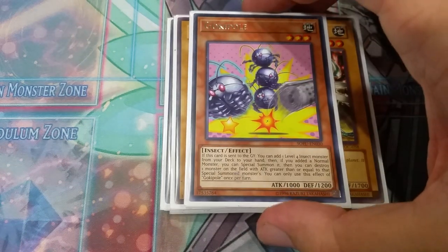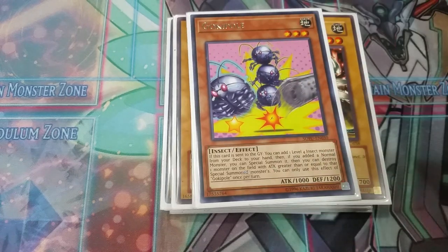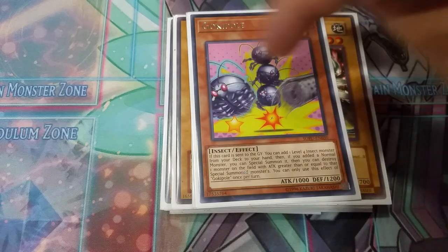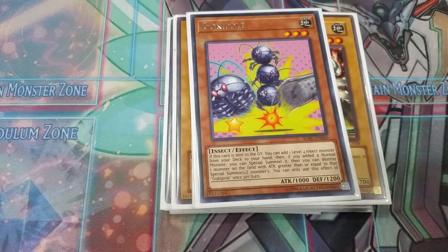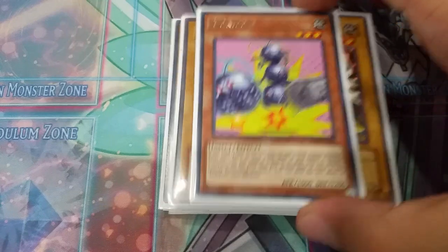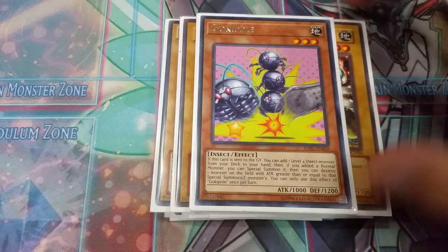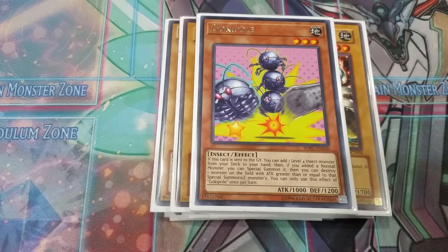Next, we play one copy of Gokipole. Again, this is a going second deck. This card, basically when it's sent to the graveyard — it never misses timing and you can send it with any effect. When you send it to the graveyard, you can add an Insect Monster level 4 or lower to your hand, and if it's a normal monster, special summon it, then destroy a card with higher attack than that monster. It's like a plus one when you send it. You only play it at one because it's a utility card — you never want to draw it, just send it off the field spell or other effects.